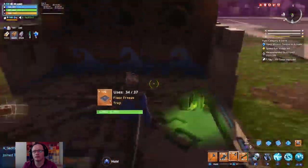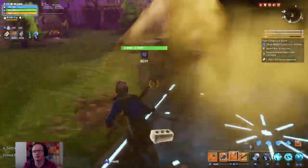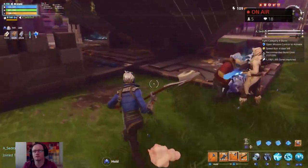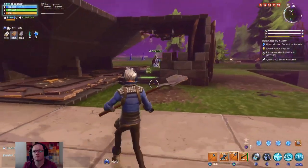So the idea is that the cannonballs stay in there, and they continue to bounce around and cause that damage. Without these walls here on the side, you wouldn't be able to create that damage. So that's it — cannonballs.